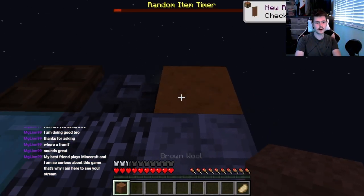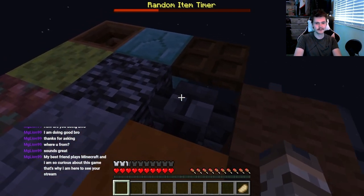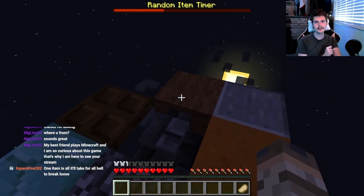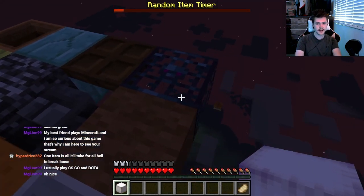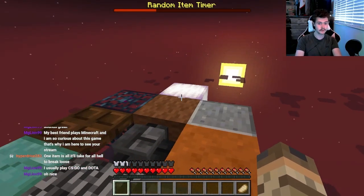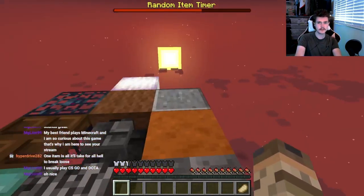Brown wool - oh I really thought it was dirt for a second. That was so close, chat! One super good item would make it, but it's fine. Hey, let's get some light up in here - hell yeah! Now we're not going to be in the dark, that's actually really nice, especially once we get further along and get more surface area.